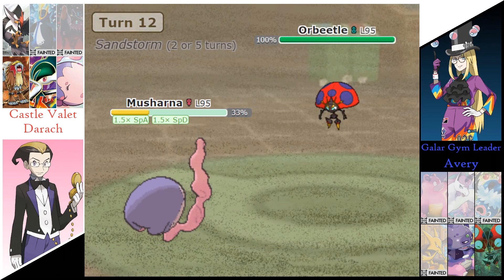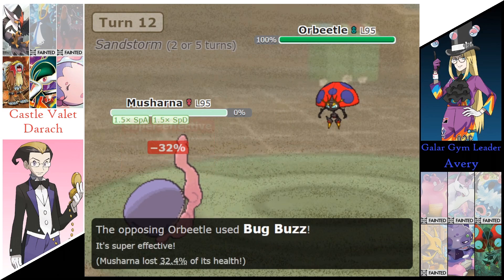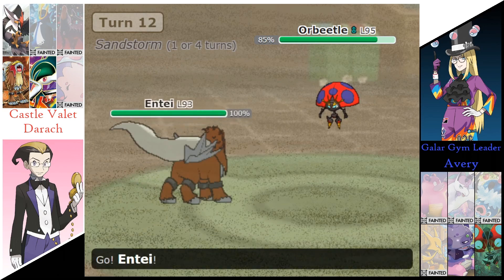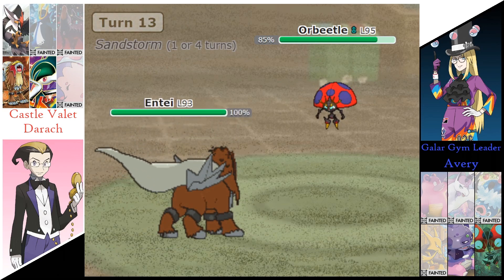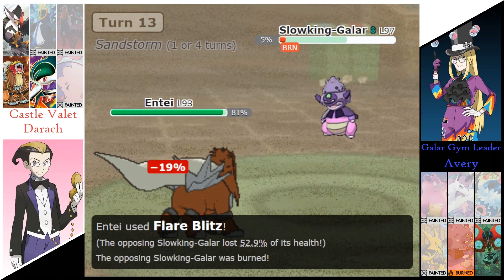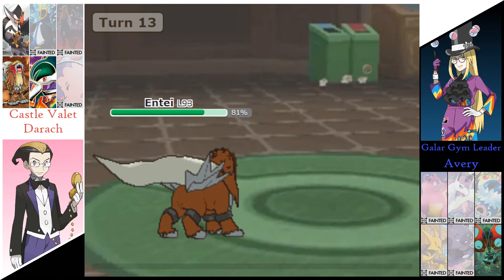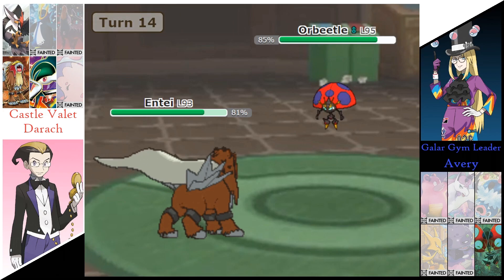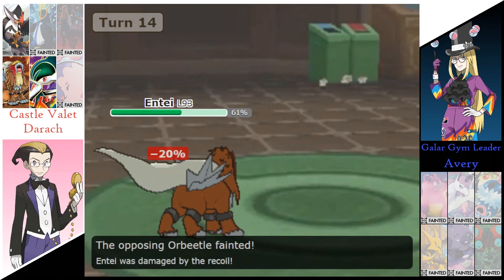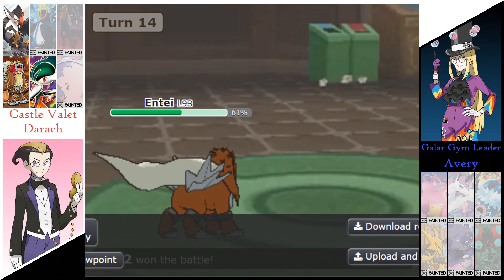Sending out the Orbeetle now. Bug Buzz is going to take out the Masharna, leaving Derek with 3 Pokemon as he sends out the Entei. Avery's switching out to the Slowking. Flutter Blitz does 53% to Slowking, and that burn finishes it off, leaving Avery with just that Orbeetle. Flutter Blitz takes out the Orbeetle, and Derek with 3 Pokemon left takes game number 1.